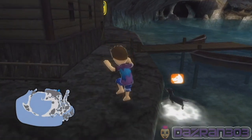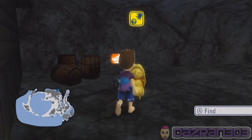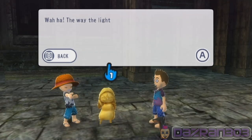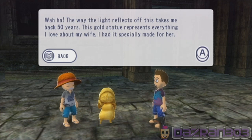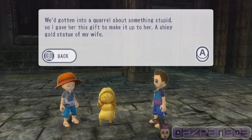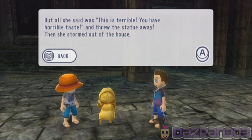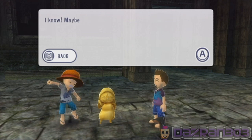Here we are - yay, we made it! Wow, cool - what a weird face. Let's read about this really quickly. You found the old man's memento - shiny gold statue! The way the light reflects off this takes me back 50 years. This gold statue represents everything I love about my wife. I had it specially made for her. We'd gotten into a quarrel about something stupid so I gave her this gift to make it up to her. A shiny gold statue of my wife - wow, she's really short! But all she said was 'This is terrible, you have horrible taste' and threw the statue away. Then she stormed out of the house. Now that I think about it, she was probably just shy. After about 3 days she finally came back but I never saw the statue again.